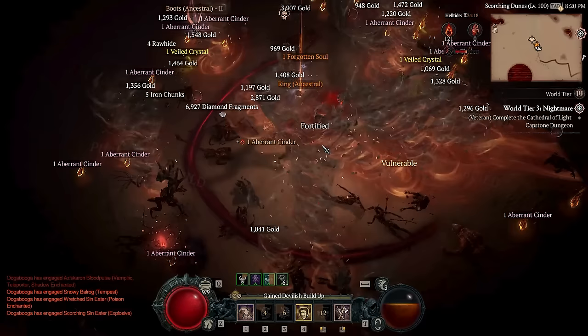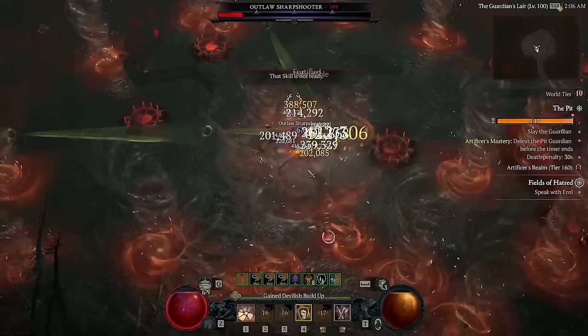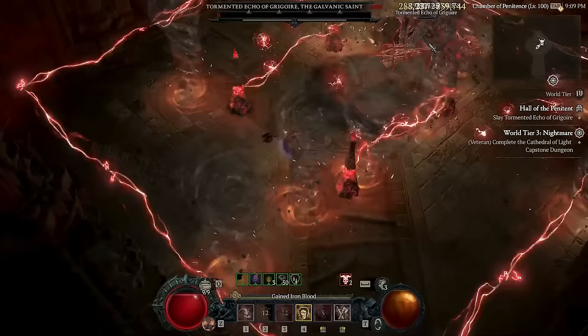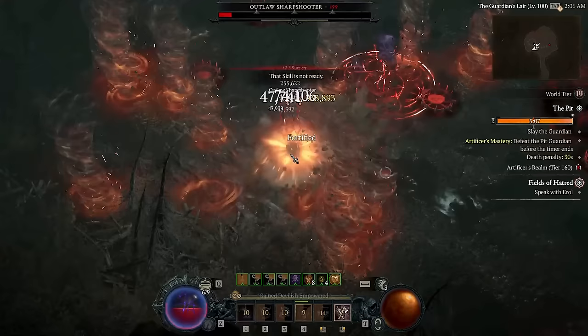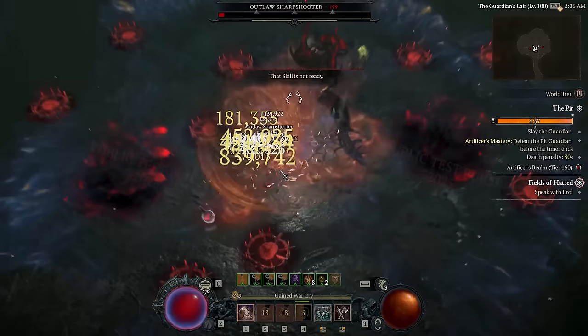I think it's safe to say that Barbarians are breaking the game. You've probably seen a few of these builds popping off lately. But have you seen one that is also face tanking everything, including the equivalent of a tier 200 pit, which is the hardest-hitting content in the game? And the new uber bosses? The pit doesn't scale damage higher than this, so this is actually the hardest-hitting content to ever exist in Diablo 4, and we're face tanking that. Pretty balanced build.